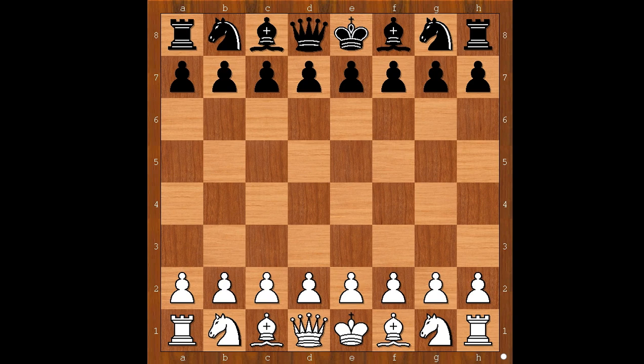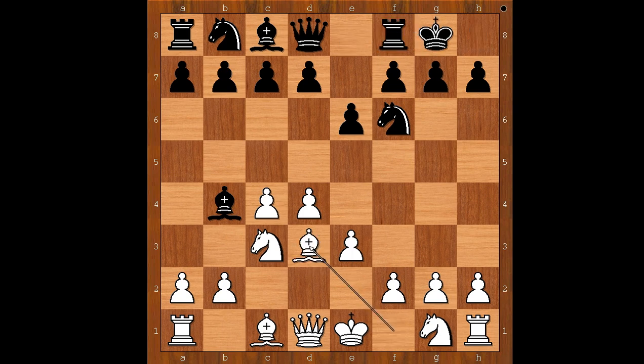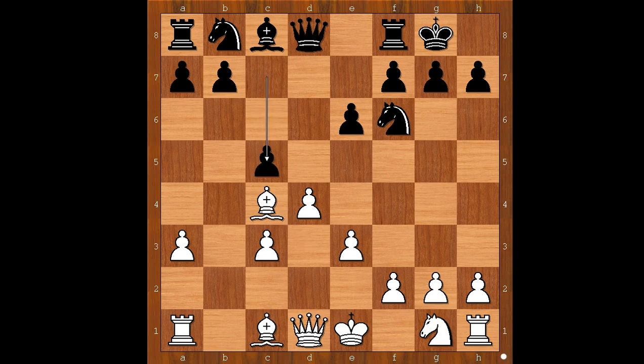Magnus Carlsen, the world champion, had the white pieces and he started with d4. Anand played knight to f6, c4, e6, knight to c3, bishop to b4 — the Nimzo-Indian Defense. e3, the Rubinstein variation. Then bishop to d3, d5 asking a question, bishop takes, and after the pawn exchanges, bishop takes on c4 — all standard moves. c5 attacking the white center, knight to f3.